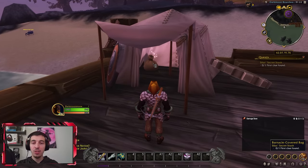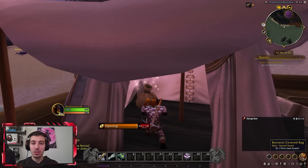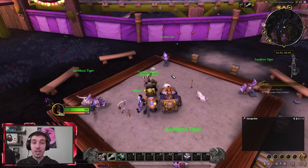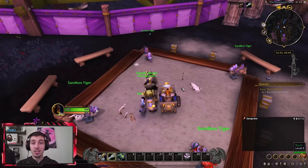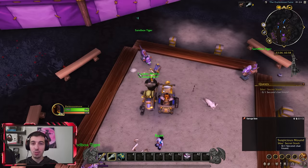Location one is this satchel that can be found inside a boat at this point on the map — right-click on this item to get the note. The second clue can be found inside this sandbox in this particular location of the map; it's this small mound of sand, so right-click that.